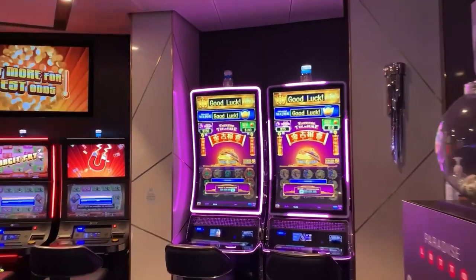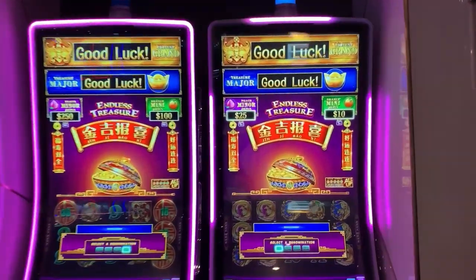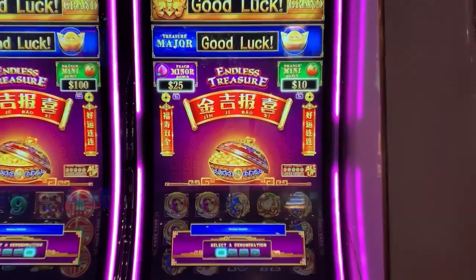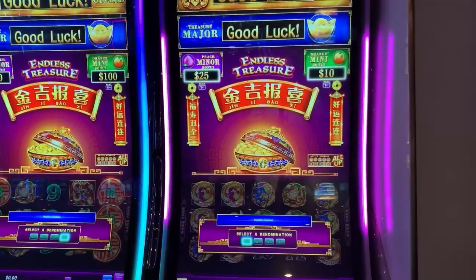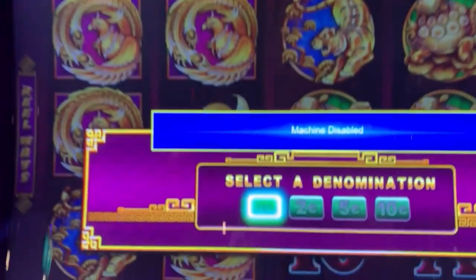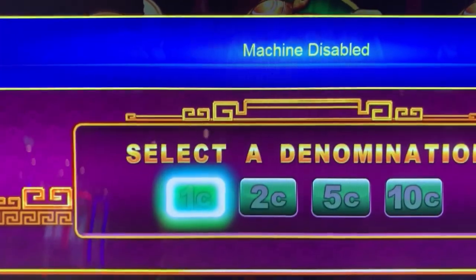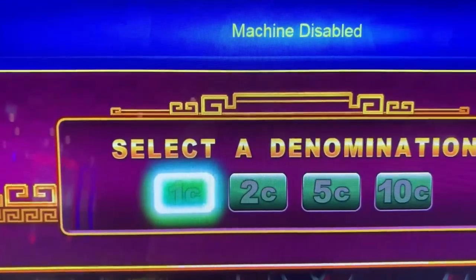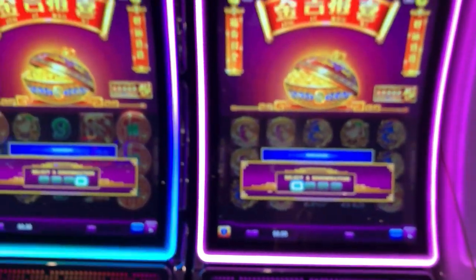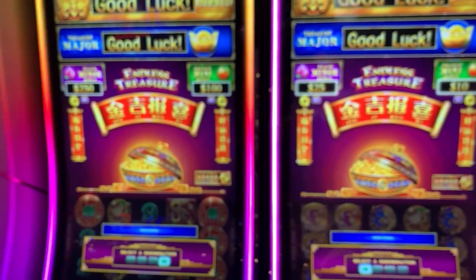These are two of mine and John's favorite machines — this is what we like to play, this and the Lightning Link. These are Endless Treasure, and they have a multi-denomination as well as you can see. There are only two of these games and they are right here in the corner.